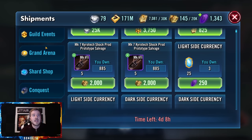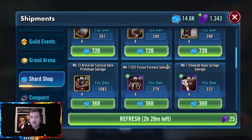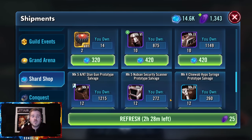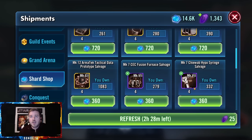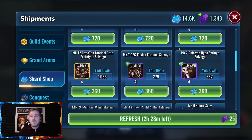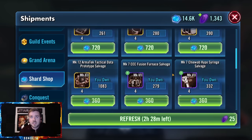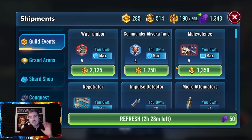I also think people hoard too much charge-up currency. I usually float right below 10,000, but some people save to like 100k just in case. What are you saving for? Buy the things you need — the gear 12 pieces are hard to come by, and gear 12 plus is a little more expensive. But if you are ever passing up on something you need or that is valuable in that store, you are hoarding wrong.